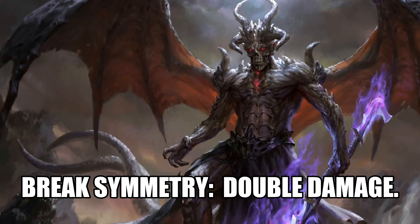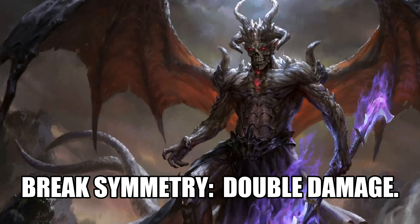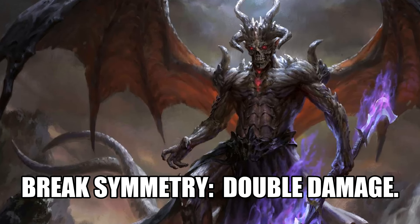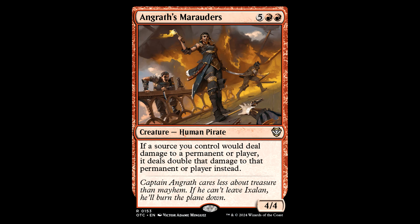So how do we win with something like this? We have those pinger effects, a big commander that's going to be out there swinging in, flying around, and smaller damage effects. Those aren't necessarily going to win the game, but we do have about a million damage doublers — things that increase damage one way or another in red. Be careful, because some effects deal damage and some cause life loss — if it causes life loss, the damage doubler won't do anything. So if you're building in this direction, you might want to include damage effects instead.